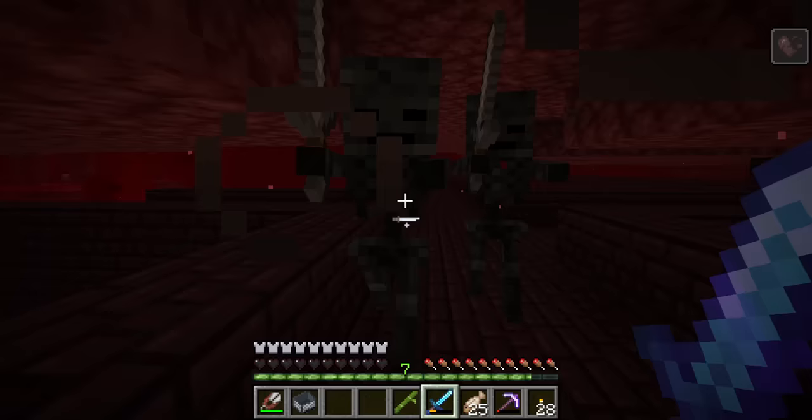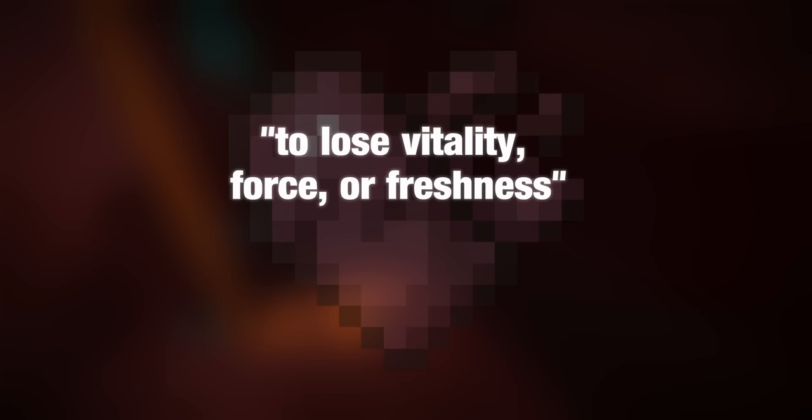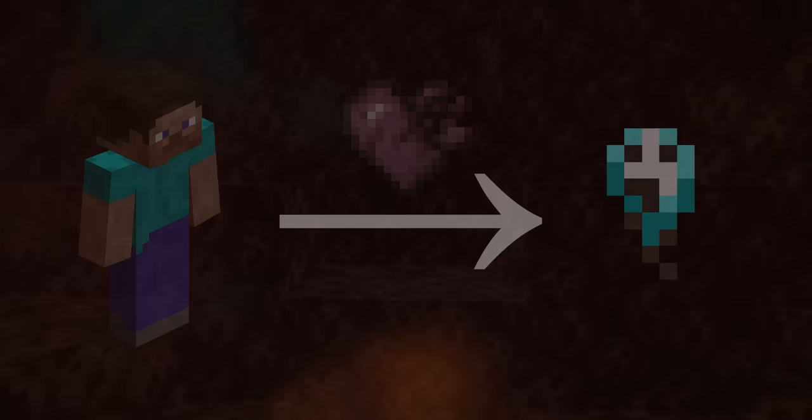Wither skeletons are scary. They're tall and move quickly, attacking the player with a sword. Their signature is a brutal effect known as withering. When afflicted, a player's hearts turn black and begin to disintegrate. Withering is a strange phenomenon — it's different from poison as it can kill the player, and only mobs that can cause it are immune. Webster's Dictionary defines wither as 'to lose vitality, force, or freshness.' I'm going to propose that the withering effect is the conversion of health to soul energy. The wither effect extracts soul energy from a being — their life force is lost, but soul energy is produced. It's most often captured in soul sand, which acts as soul energy sinks, storing vast amounts of it.